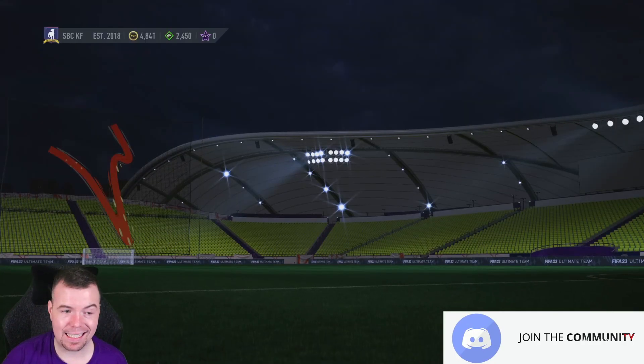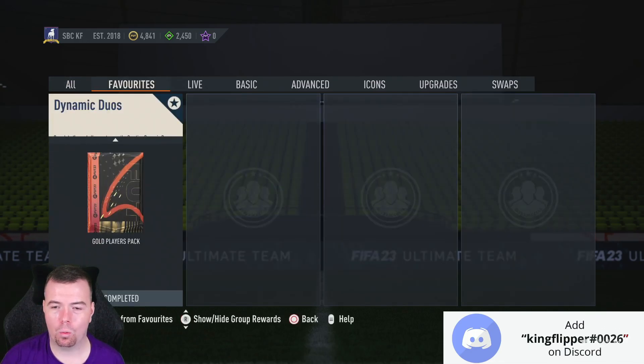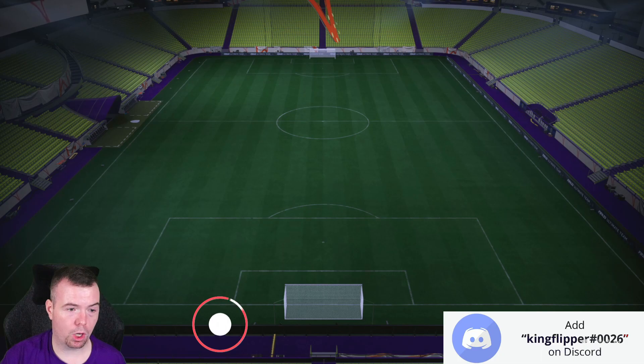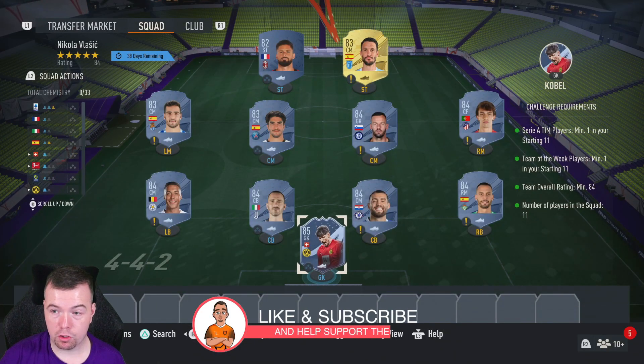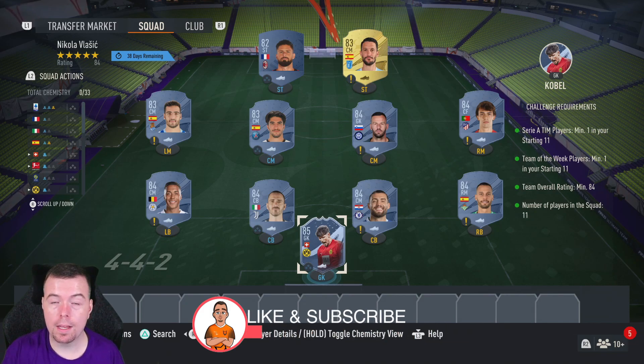So in my opinion, Vlasic in the CAM position and Sosa at left mid — that's what I'd go for. Now the good thing about this SBC is the requirements are literally the same. I don't know why EA decided to do that, but both SBCs are pretty much the same. I've just changed the players since they're all around the same price, which is great.